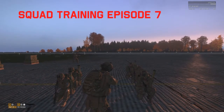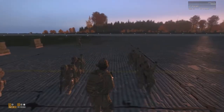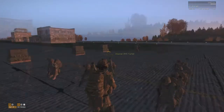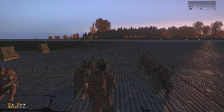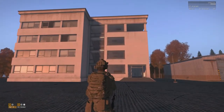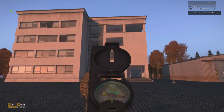For today's training, we're going to be going over clearing of buildings and a little bit of mount. We've got several buildings here at the airfield that we're going to clear and work on — a good form of clearing buildings. We're going to start with Alpha Team, and I want you to clear this five-story building that is directly to our east.